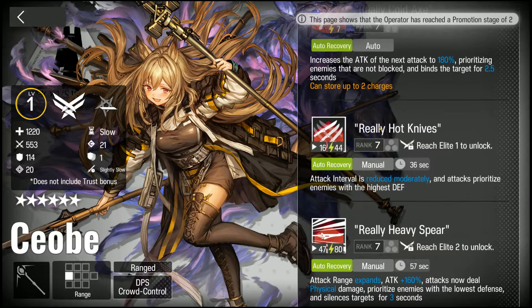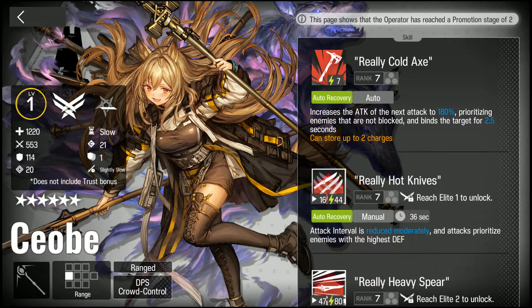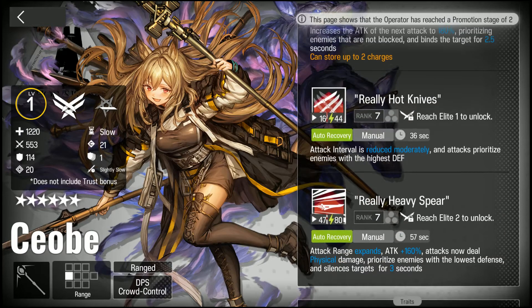Regarding whether you should roll specifically for Ceobe, it depends. Overall, the other six-star caster Age of Dala is generally going to be the better single-target caster in most cases, because her second and third skills essentially turn her into an AOE caster while keeping all the advantages of a single-target caster — higher attack and lower DP cost. This lets her transcend her archtype in a way Ceobe doesn't really match.